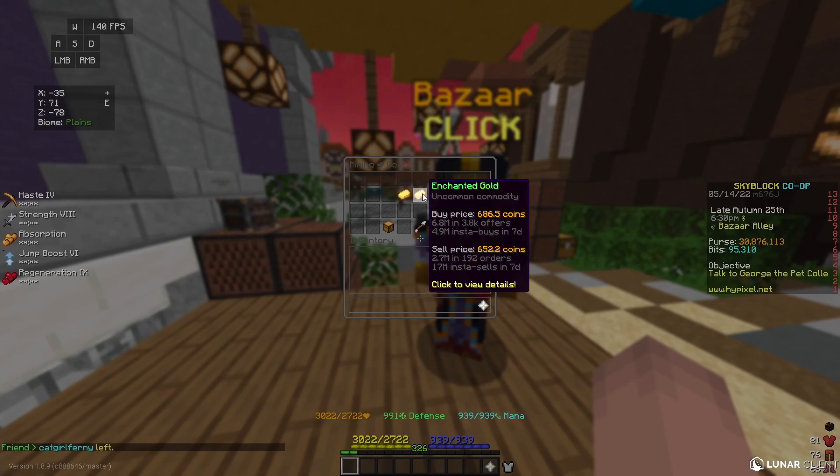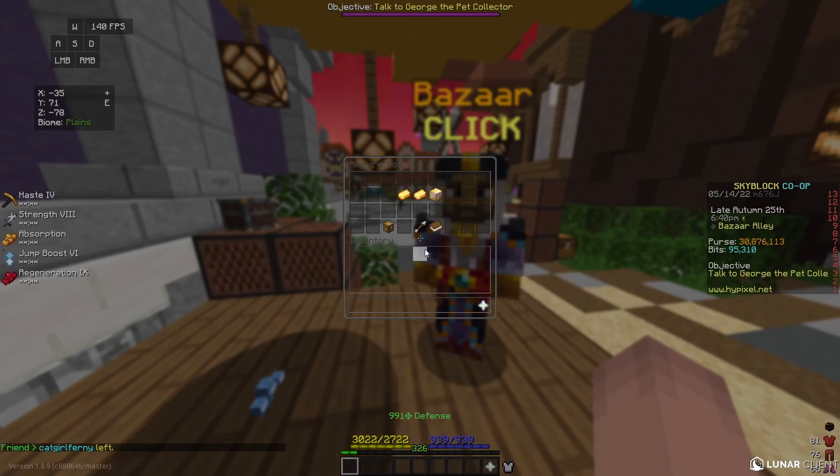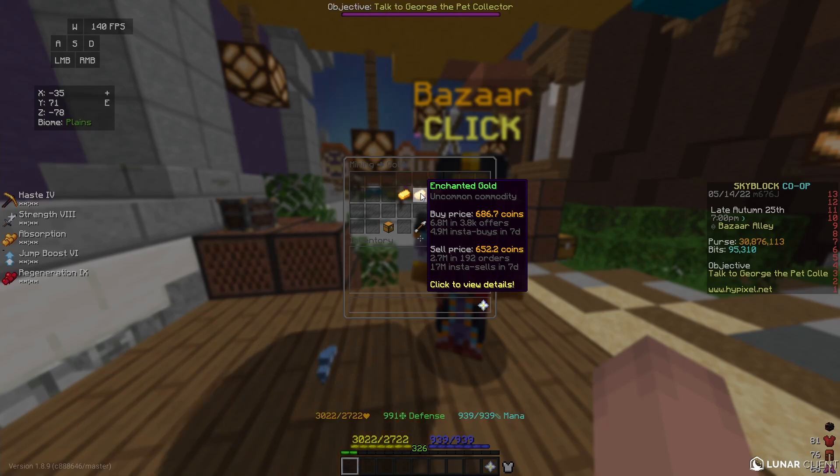One tip I will give for this flip is that sometimes enchanted gold takes a long time to fill, and it's probably more worth your time to instantly buy your enchanted gold instead of waiting for your buy order to fill. By buying the gold instantly, you will make less profit, but it will take less time — so overall, you'll probably make more money by buying instantly because it takes less time.